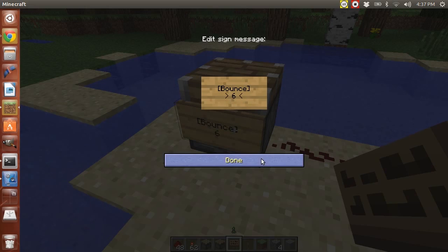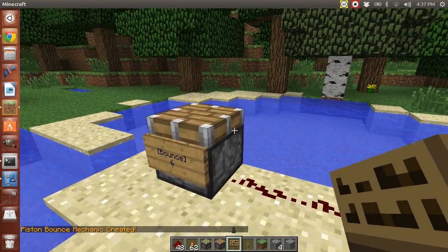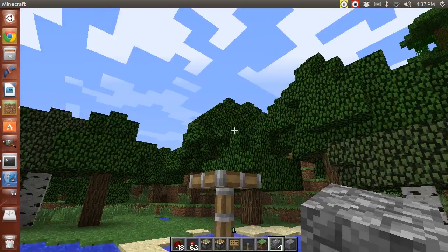For most of these, if you're able to put your own number, it's going to be a minimum of two and a maximum of ten. It says the piston bounce mechanic has been created, so I'm going to put a block on there, flip the lever, and watch it bounce up in the air.